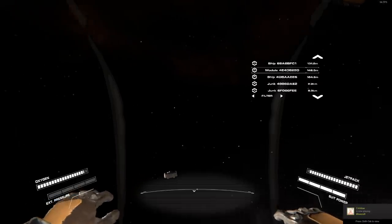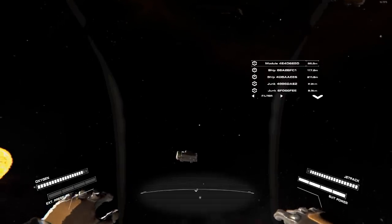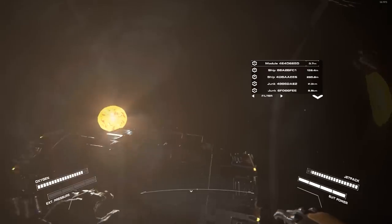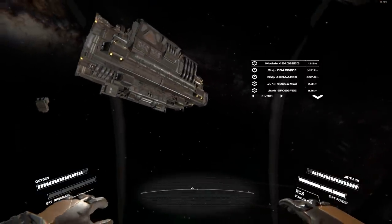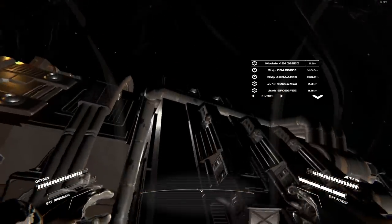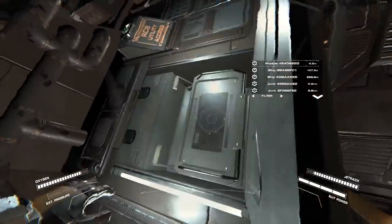I'm approaching the airlock module. On my radar you can see a ship and another ship — one of those is actually the station. I'm now decelerating. I pressed shift up but missed the airlock. That's what happens when you're going too fast and not paying attention — you can miss your target. Depending on how fast you're going, it can be a quick turnaround or you can spend ten minutes trying to stop.